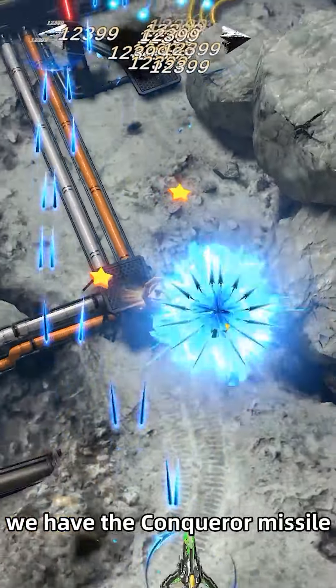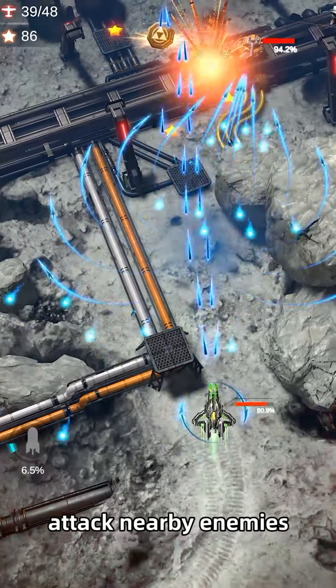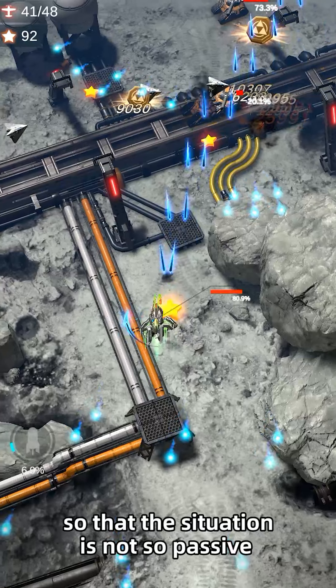Fortunately, we have the Conqueror Missile, which can launch 12 tracking bombs after the explosion to attack nearby enemies, so that the situation is not so passive.